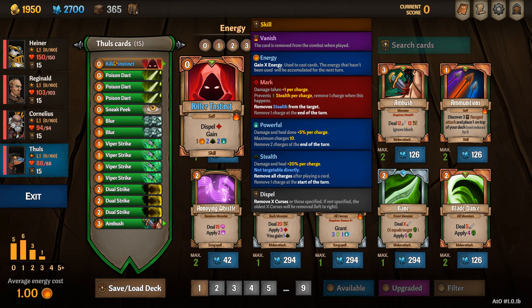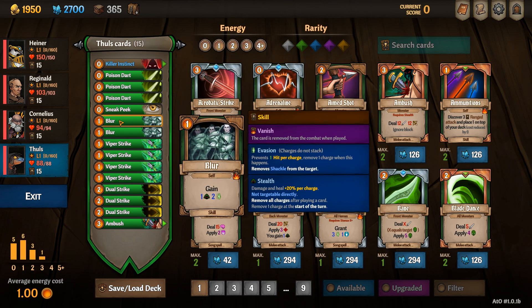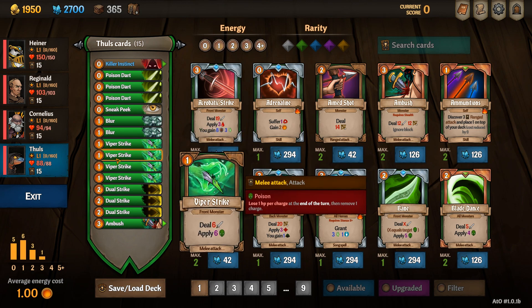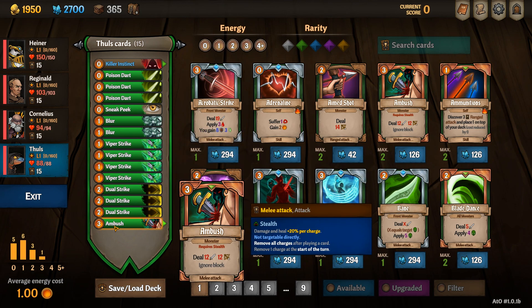Fools' starting deck includes his unique card Killer Instinct, which dispels mark, gives some energy, some stealth and powerful stacks. Three poison darts, sneak peek, two blurs, four viper strikes, three jewel strikes and an ambush.